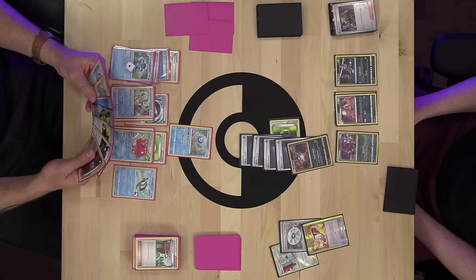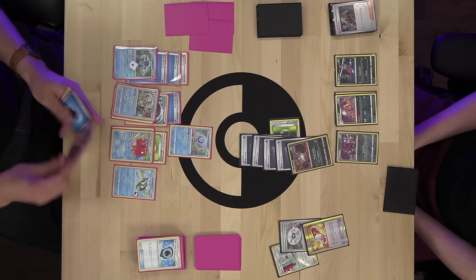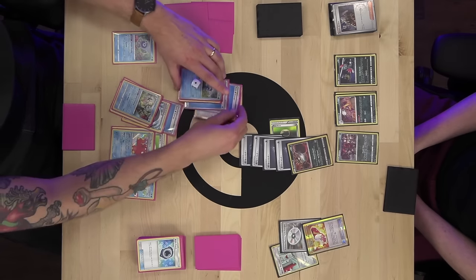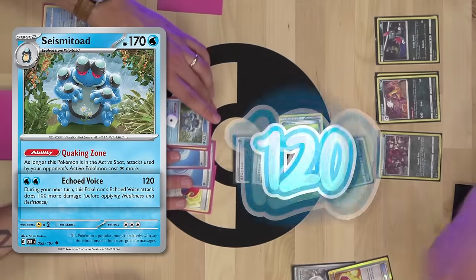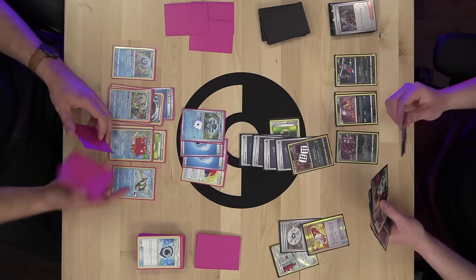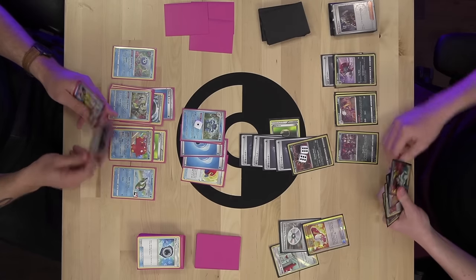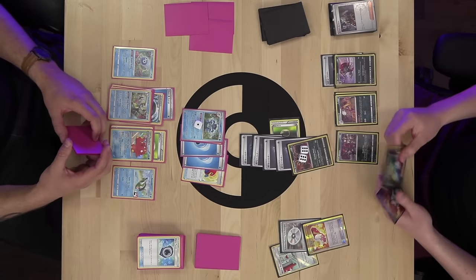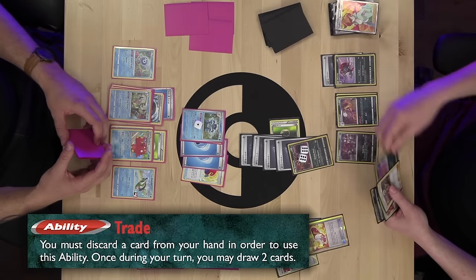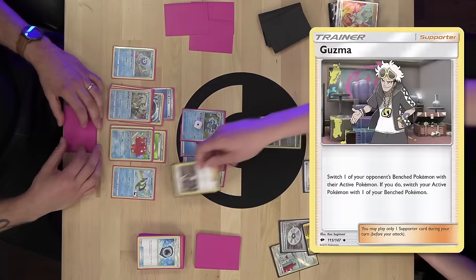I draw and need to decide where my energy is going. I could start powering up Inteleon — it's got 160 hit points, kind of tough to knock out. I attach Splash Energy to Inteleon, Float Stone to Octillery, and play Professor Juniper to discard my hand and draw seven cards. This Guzzlord is going to prove tough to knock out. I use Aqua Patch to attach Water Energy from my discard to Inteleon. I retreat into Seismitoad and use Echoed Voice for 120 damage.